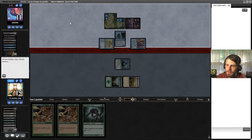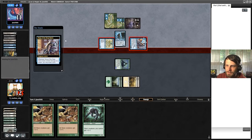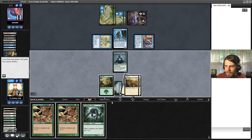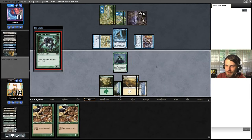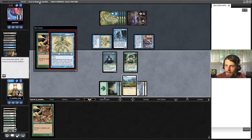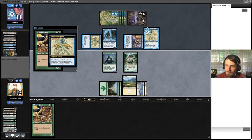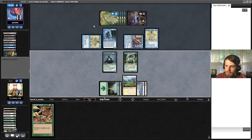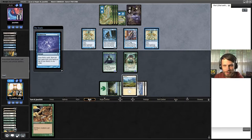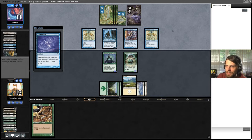Being able to cast Suffocating Fumes is very good against us. They get to draw an extra card. We'll play a Muscle Sliver or Predatory Sliver and hope for the best. I assume they counter spell - yes. And now we no longer have an attack because we don't have flanking. This deck is just so freaking good. The Scattershot Archers might be good against the Sprites - that might be something we consider.